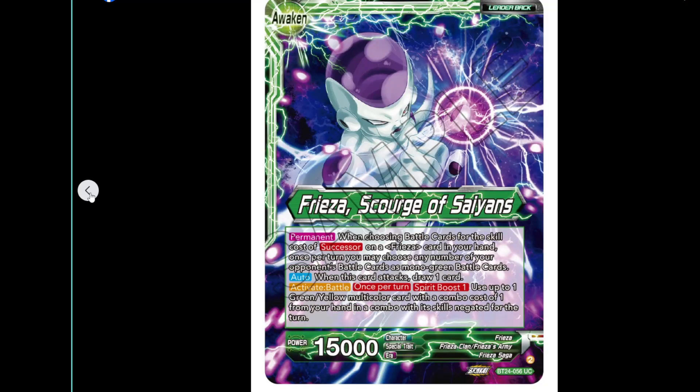Flip it over for the awakened side. It's got permanent: when choosing battle cards for the skill cost of Successor on a Freezer card in your hand, once per turn you may choose any number of your opponent's battle cards as mono green battle cards. When this card attacks, you draw a card. It's also got activate battle: once per turn, Spirit Boost one — use up to one of your green-yellow multicolour cards with a combo cost of one from your hand in a combo, which kills the gating for a turn.